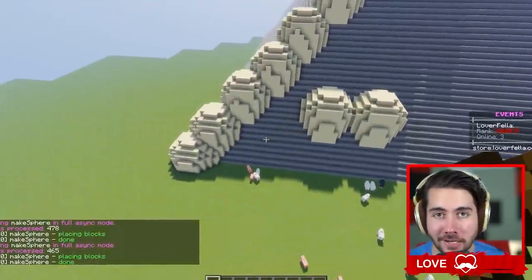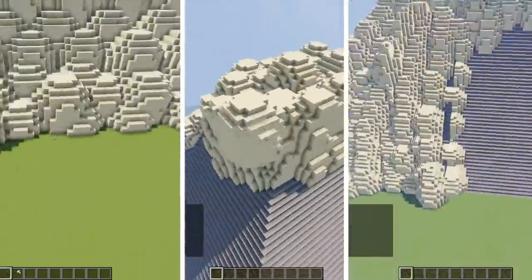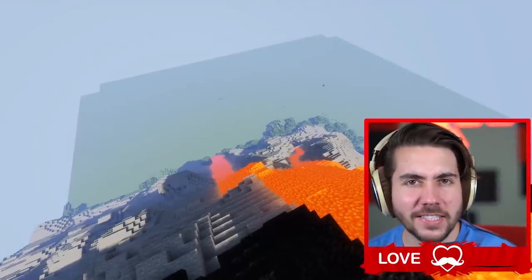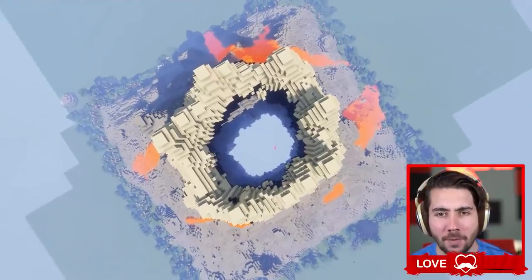Now we get to create and slowly sculpt this beautiful little volcano here. Here comes a little spicy exciting three-second montage of us building it. And just like that, the boys and I have built a magnificent volcano. We've got trees, dead trees, stone, and Isaac's wrapping up the top right here.